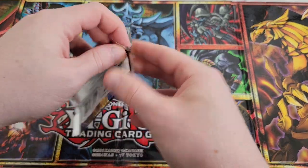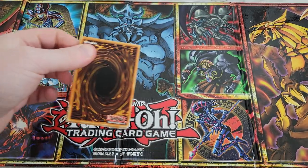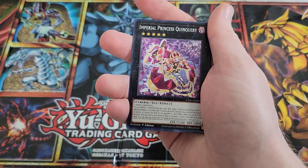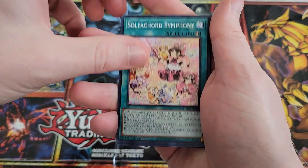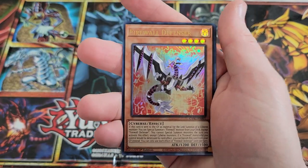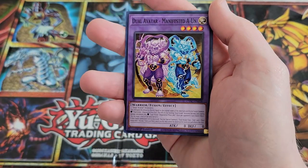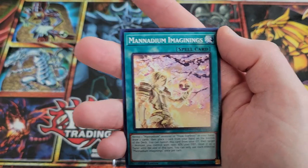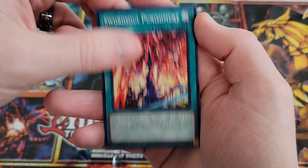Not going to do any pack tricks because I was messing up anyway, so we'll fly into these. The collector's rares — we got Pig Iron versus Pin Peg, we got Imperial Princess, Sulphacord Symphony, Super Heavy Samurai Stealthy, and we've got our first ultra rare: Firewall Defensor. We got Dual Avatar, Super Heavy Samurai Motorbike, Manadanium, and Sword Soul Punishment.